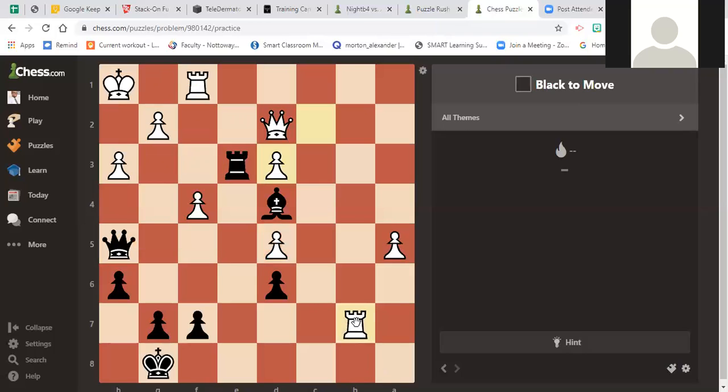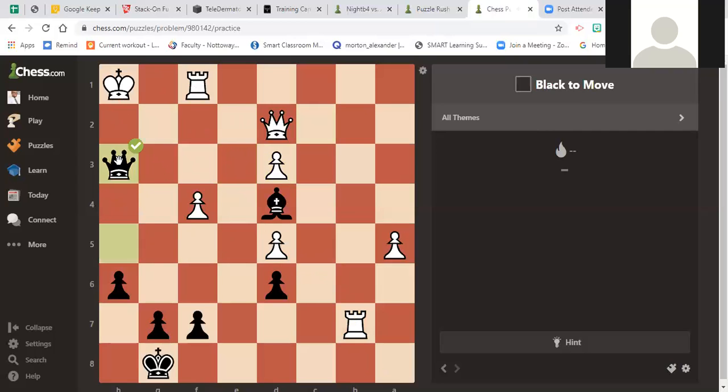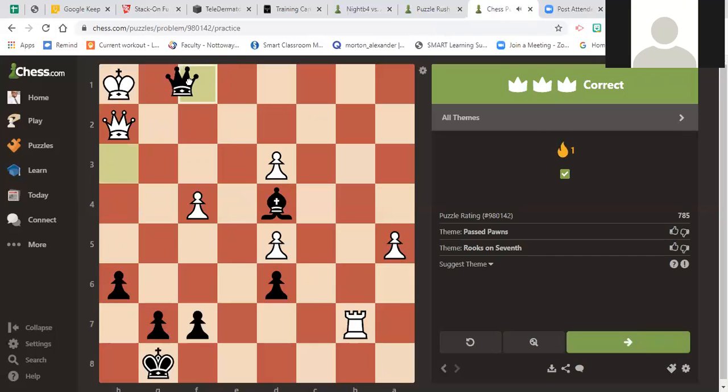The issue with queen takes pawn right here is that white can just defend mate — like king here or whatever — and sure you get the rook, but you don't get checkmate. That was the answer: taking advantage of the weak king position. So if we go back for a second — let's go to the analysis board.